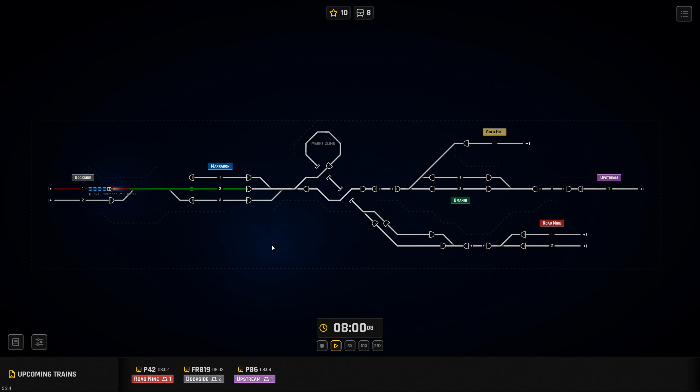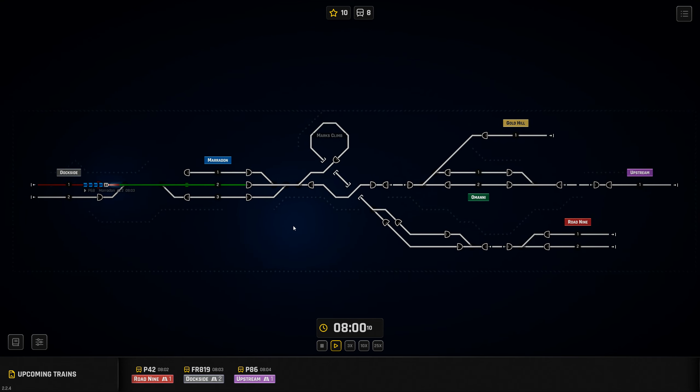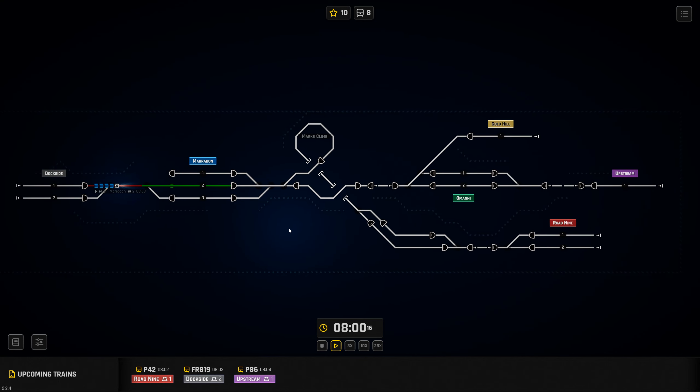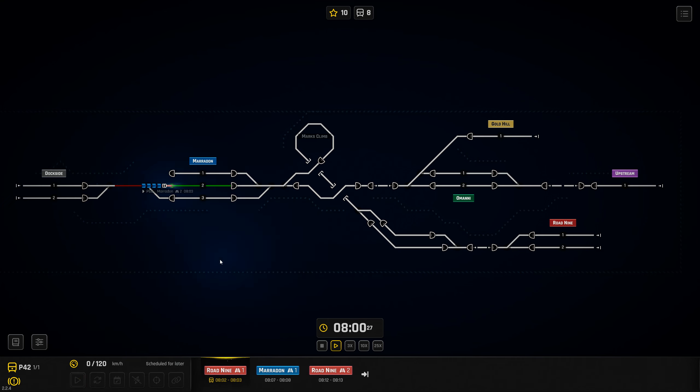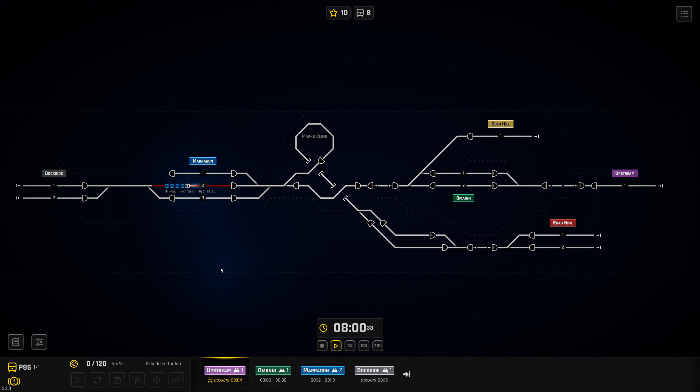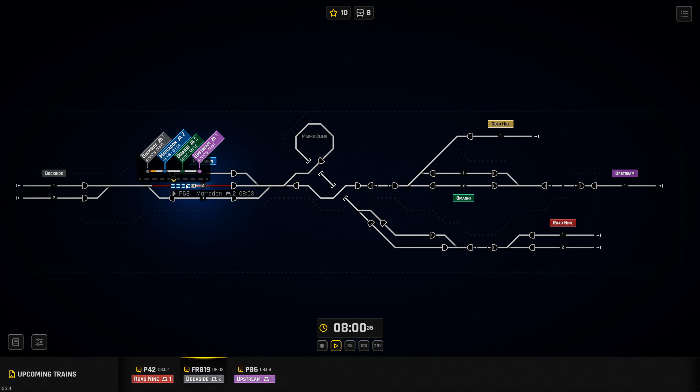Let's get our zoom level — map zoomed in at the correct amount. We'll zoom it out a bit more so we can see the edges. Maradon — wouldn't it be hilarious if I already messed that up. We've got a couple of crazy trains in this level. Anything starting with P is a crazy train, I believe, so this guy is definitely a crazy train.